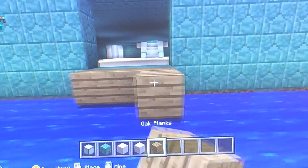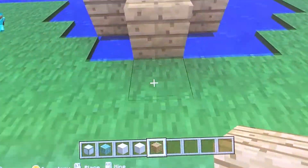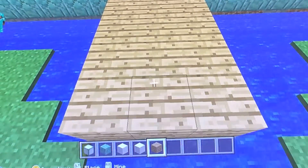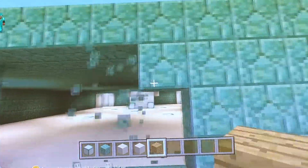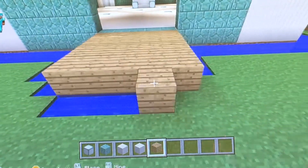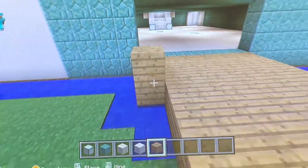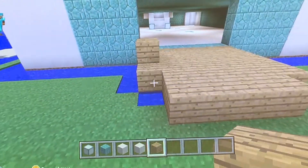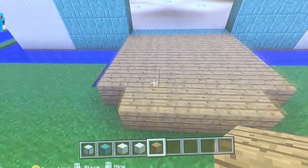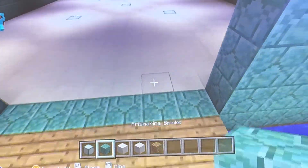I'm going to get oak wood and this is going to be the door. Let me just knock that out and maybe it will look better — knock this one out too. There we go! Now you can get in and out.